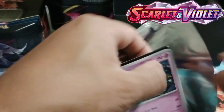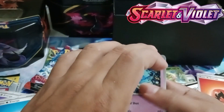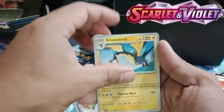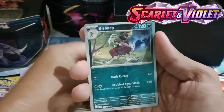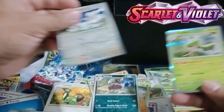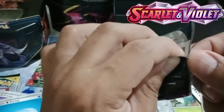Now we will open our 7th booster pack. Be good to me! We have our game code, Fire Energy, first pull — Shroodle, Switch, Wugtrio, Toedscruel, Heracross, Krokorok, B-Sharp, Maushold, and Bellibolt for our rare. So I still have 2 booster packs left — I think we can still make it!